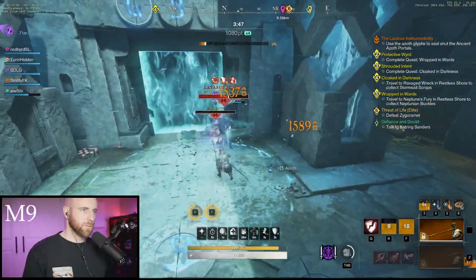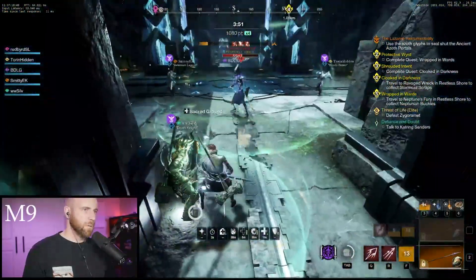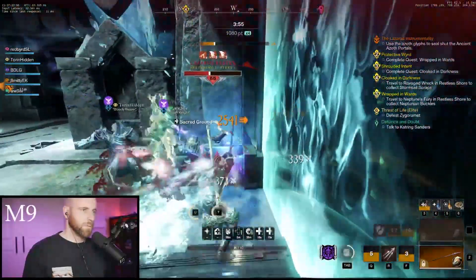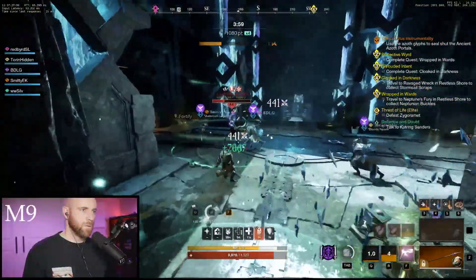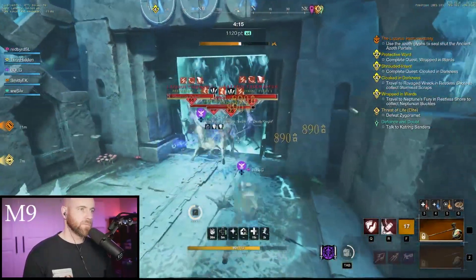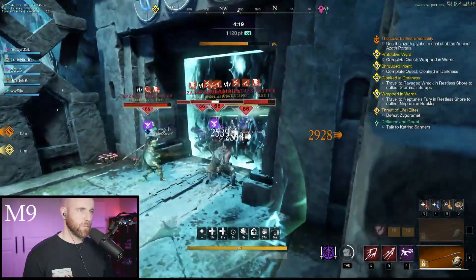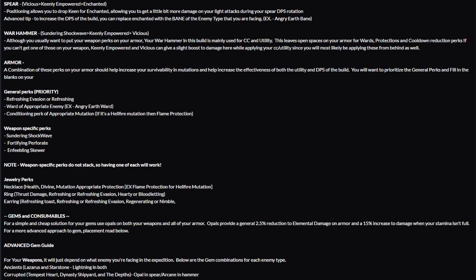For the Warhammer on your back bar, you want Sundering Shockwave, because you want to free up the perks on your armor for other defensive perks. Since you're only using the hammer for utility and not dealing damage with it, Sundering Shockwave is fine. Then Keenly Empowered, Keenly Fortified, and Vicious to get a little bit of extra damage out of your hammer.